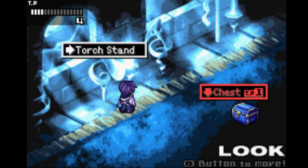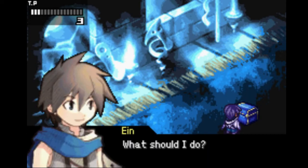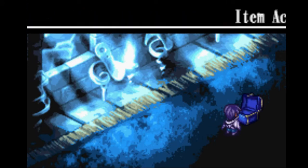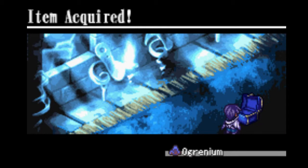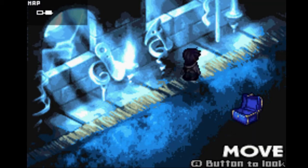Let's go check out the torch stand again, then go to the chest. I didn't know there was a chest here. Obviously open — it's gonna be a trap. Or not. Or Granium. Much nice, I'm pretty happy.